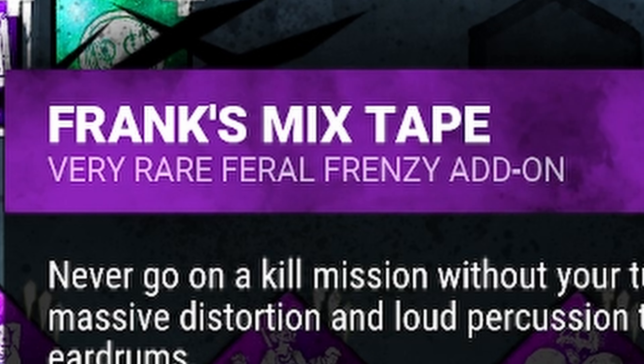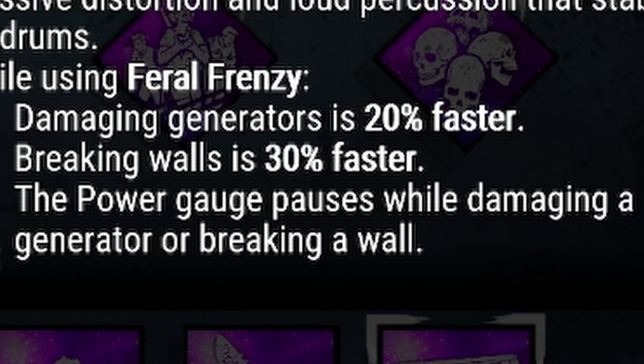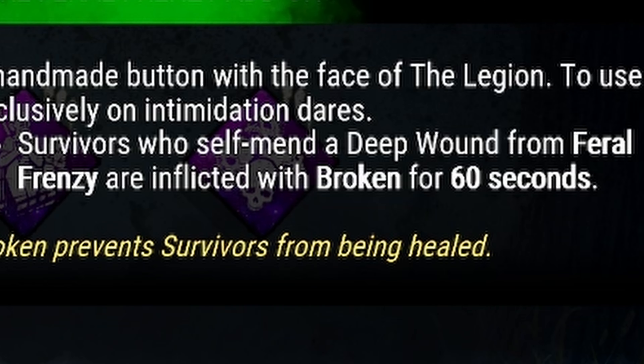So we're using Frank Smith's Tape while using Furrow Frenzy. Damaging generators is 20% faster, breaking walls is 30% faster, and the power gauge pauses while damaging a generator or breaking a wall. Next up is the Legion pin — survivors that self-mend a deep wound suffer from broken for 60 seconds.